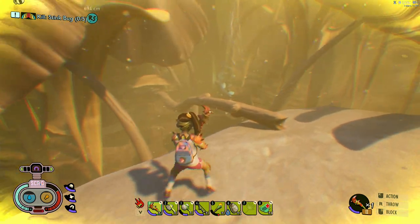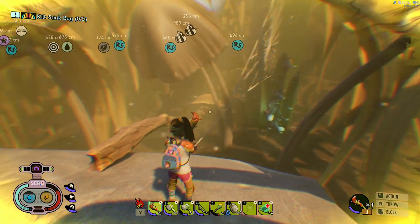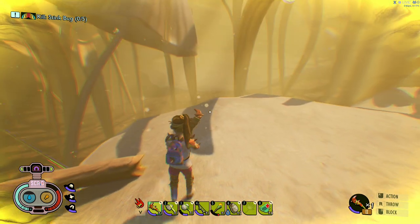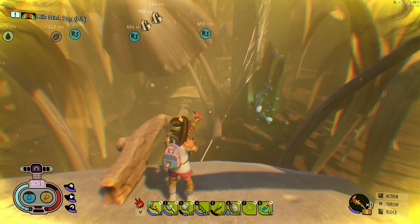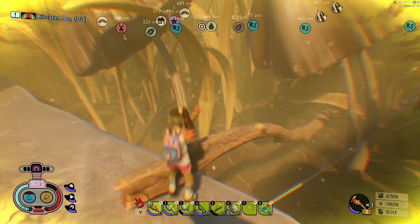Oh, what do we got here? So when you see that thing pop up it's either research points, science points, or a research camp — the little lean-to looking thing. So that's a research camp. Somewhere near here, we'll see if we can find it.